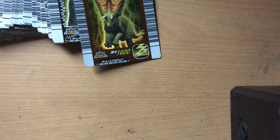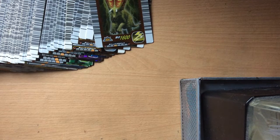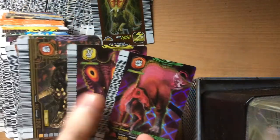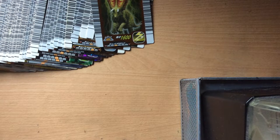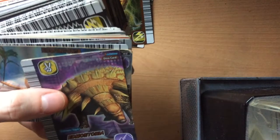Now we'll go through my English spares first, since a lot of people seem to be more interested in English cards than Japanese cards. I moved my cam a bit higher. So we have an alpha irritator — I've got quite a few of these now, quite a few little alphas. I don't know if anyone wants them to be honest. A euoplocephalus there, some more euoplocephalus. A fifth edition Edmontonia, which is quite nice — I think I got two of them now.